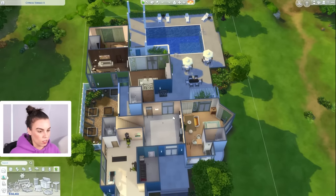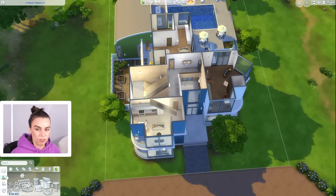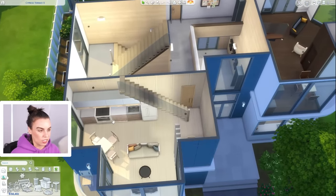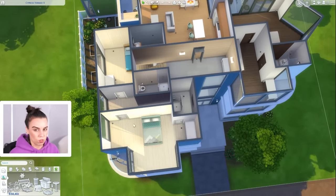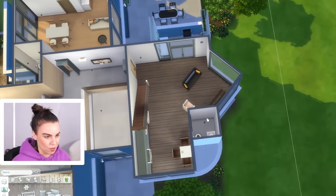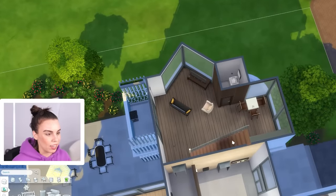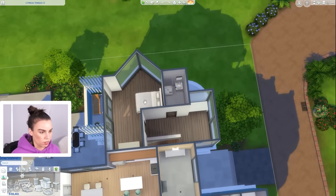Okay, so the first two apartments are done. Let's jump up to the next level. This apartment right here has a lower level and a top level, and this one has two bedrooms. Similarly, this apartment over here is also a two-story apartment with one bedroom.